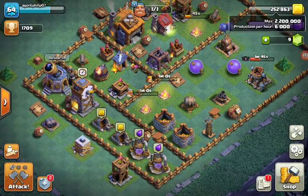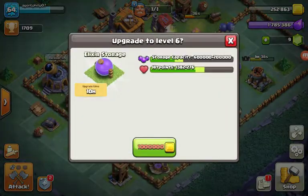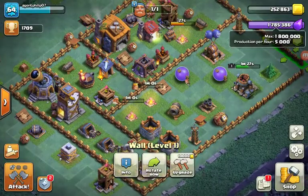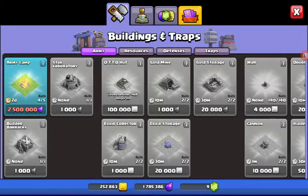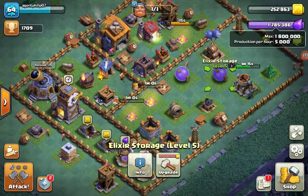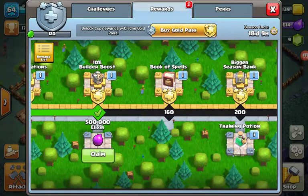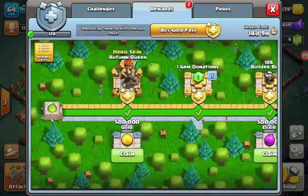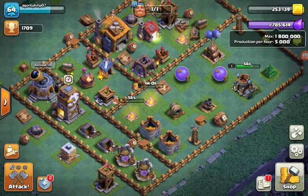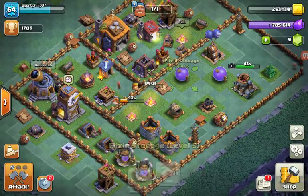My elixir is almost full — that's the bad thing. I want to upgrade both of my gold storages so the capacity goes up by 200,000, making it 2 million. But I need 2.5 million, so that's gonna take a lot more time. When I upgrade this I'll only have 2.4 million storage — max storage — and then I need 100,000 more storage, which means I need to upgrade it again. Come on Supercell, you could have made the increase 250,000 instead of 200,000. That's just depressing.